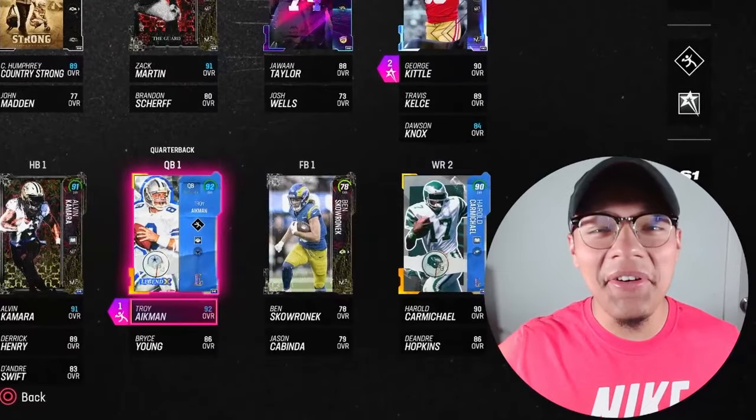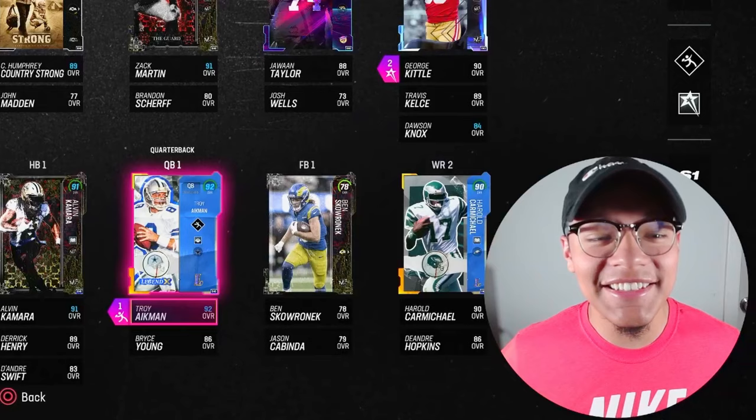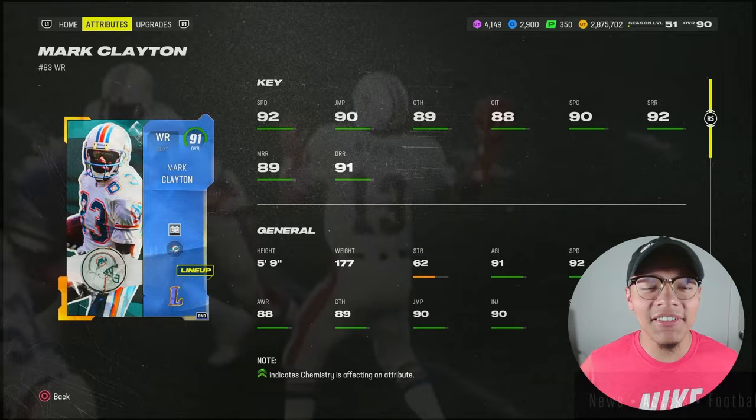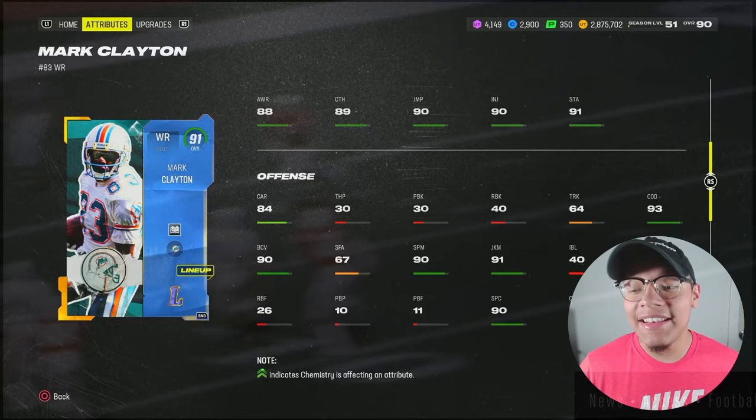What is going on guys, we are back with another legends gameplay today. We got two of them, one on offense and one on defense. At wide receiver we got 91 overall Mark Clayton, we're only rocking one ability on him — that's gonna be Slot Apprentice. Look at the card art, he's got the goggles on. 92 speed, 88 catching in traffic, 92 short, 89 medium, and 91 deep. Five foot nine, he is a shorter receiver, but 93 change of direction, 91 juke move, and 90 spin move.